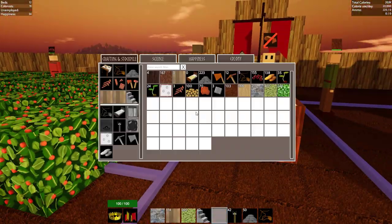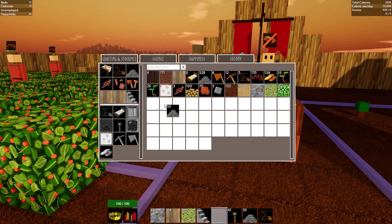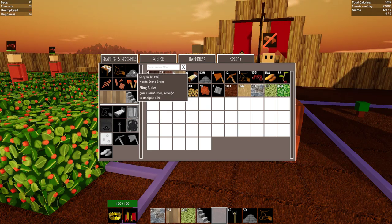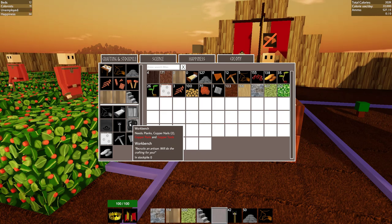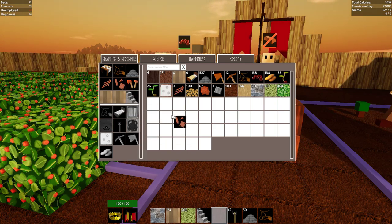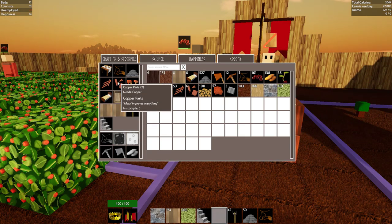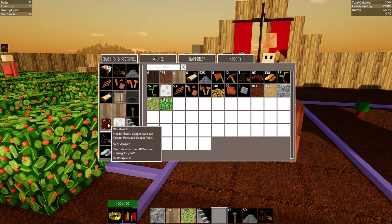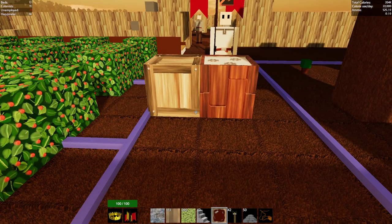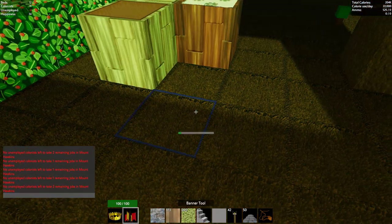Crafting is going, we've got science - but do we have a workshop? We don't, which means we're probably just about out of ammo. That could kill us next day - don't do it Drake, you've done that before. Let's place nails, parts, and a workshop somewhere - copper tools, there we go, a workshop right over here. Thank you.